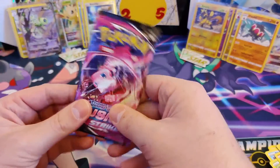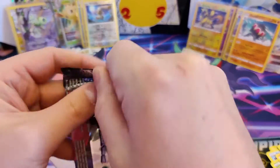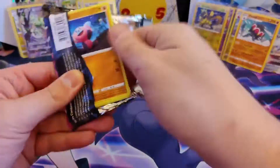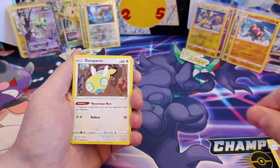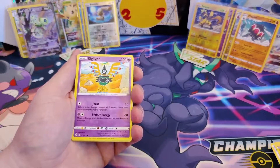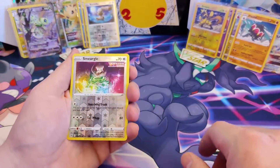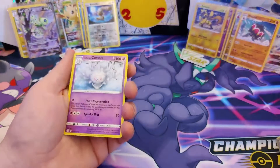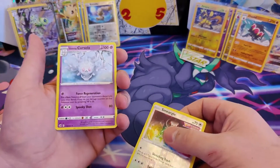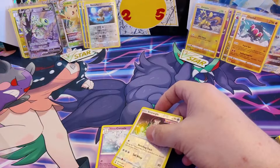Mew Pack! Let's go! Starting off: Embrace the Darkness, Electrike, Dunsparce, Dancer, Stufful, Gigalith, Toxel, Totodile, Buneary. Reverse Hollow - Smeagol! Very nice, still a nice artwork! And the rare card is... a Corsola! That's a bit of a dead box if you ask me!